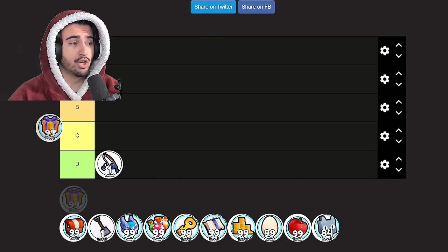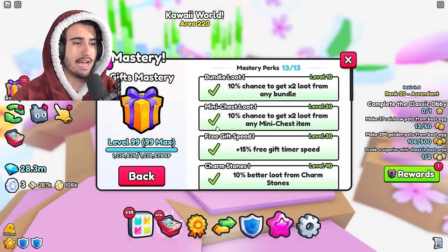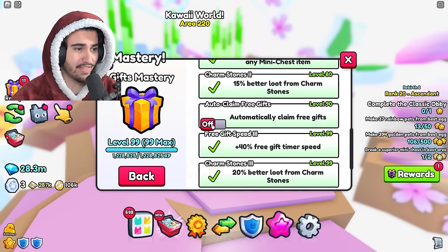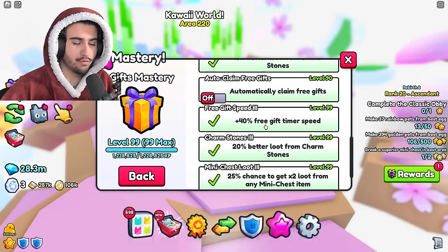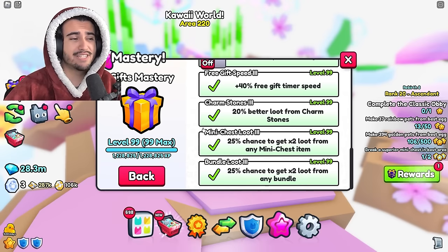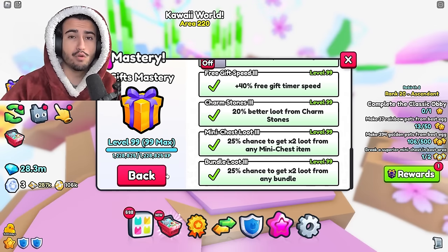Moving on, we have the gift mastery. This one is actually pretty good — I'd say it's an A tier suggestion. There are two S tiers on this list I'd upgrade before this one, but gift mastery is solid. The huge benefit to getting it to level 90 is that you can automatically claim your free gifts without doing anything, and with the kawaii update you can actually get a huge from free gifts. At level 99 you get gifts quicker, better loot from mini chest items, charm stones, and bundles. It is expensive to max out, so it's a very solid choice if you already have the two S tier masteries unlocked.